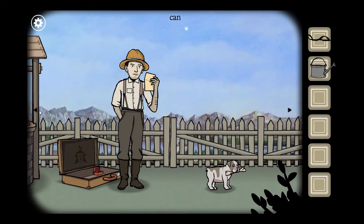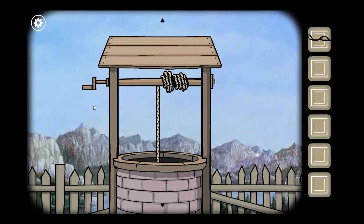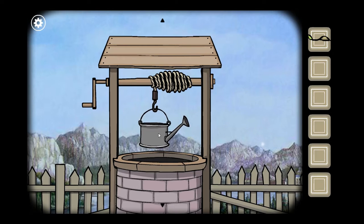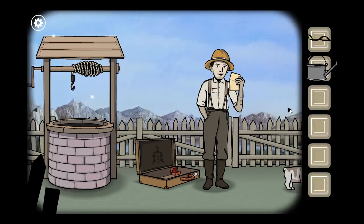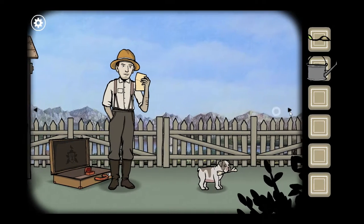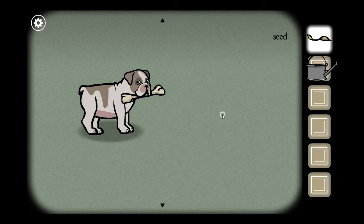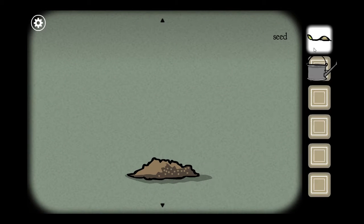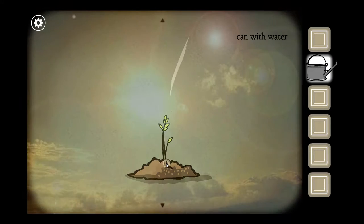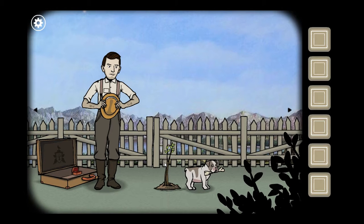Alright, I have a can - let's put the can on the hook and go get some water, because seeds need water. Can with water, excellent. So I can only go this way. Where do I plant the seed? Hey, thanks dog, digging a hole for me - what a good boy! It's a pretty magical seed.